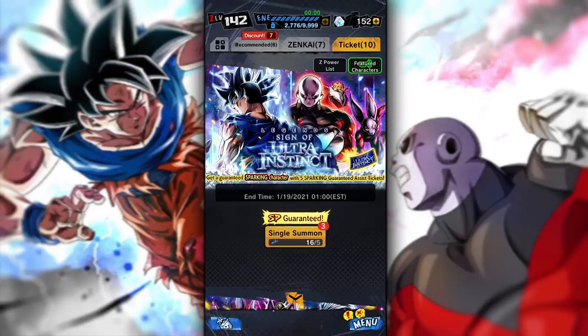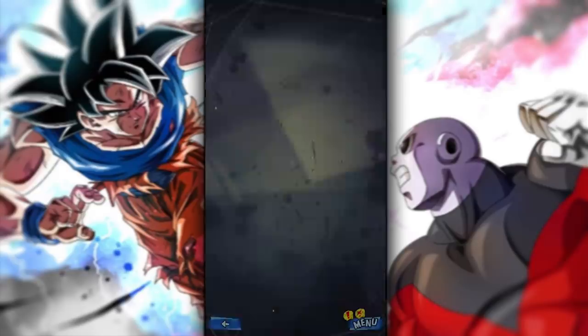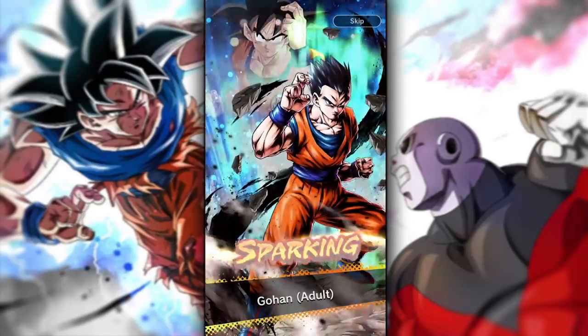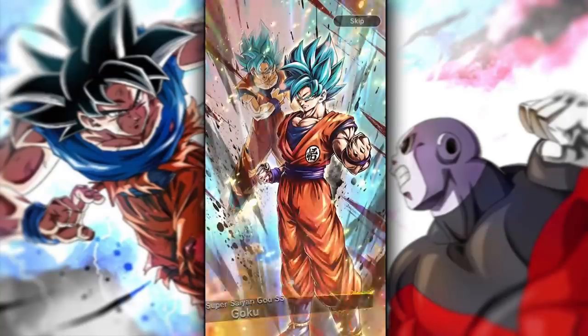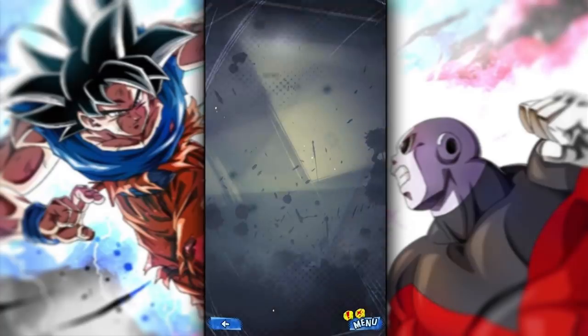Now we have actually entered the final hope for UI Goku — the guaranteed sparking portion of the banner. Legend sign of Ultra Instinct. This is our last chance. UI Goku is looking at us right there, taunting us. I genuinely need this. Who's it going to be? Topo again. Still got two more ticket summons. I definitely didn't know this character was in the game. It's Goku — but not the one I thought. So here's what we're not going to do: we're not going to go out on that. I've decided I'm not going to go out like that.